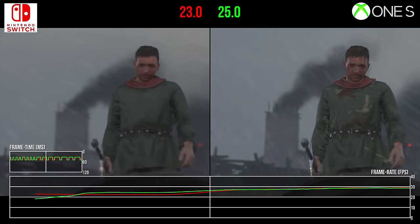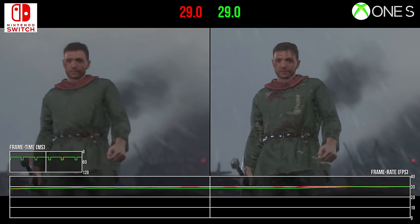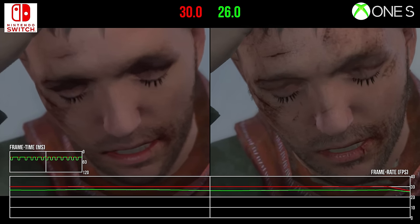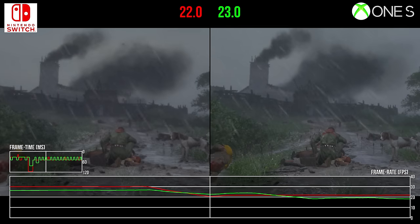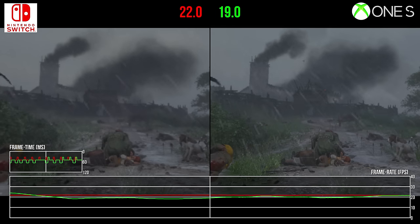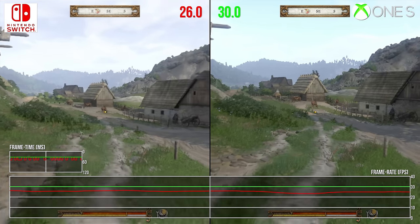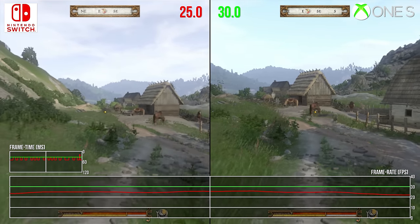Interestingly though, cutscenes are, against all odds, often comparable in frames delivered per second between the two. Certain close-ups of our leading man Henry run better on Switch, while other points show an Xbox One lead. Put this down to the pruning back in resolution on Switch and the dialled back visual settings — but Switch is often more performant in this early encounter with the bandits. However, typical gameplay is obviously the priority, and is still often under the 30fps line on Switch, despite the many visual cutbacks put in place.